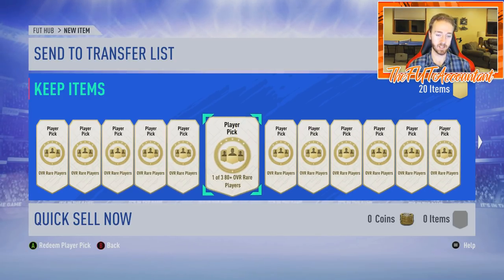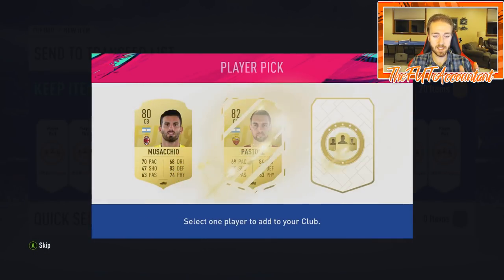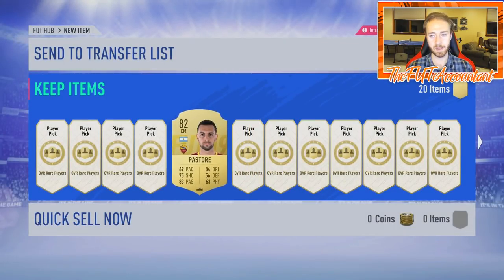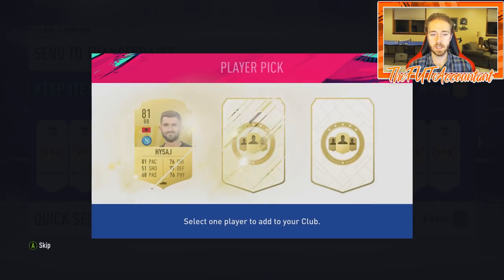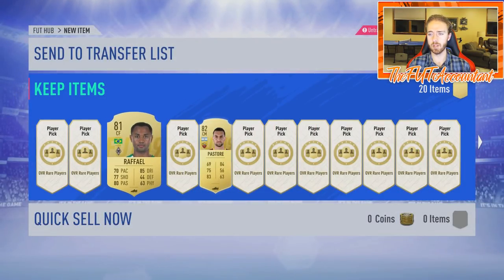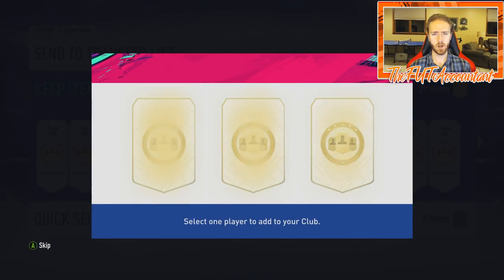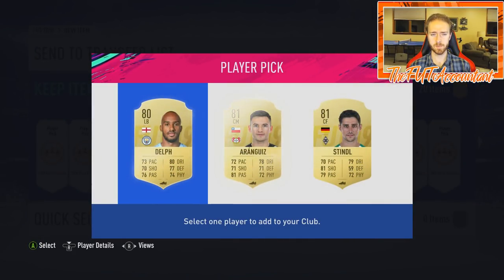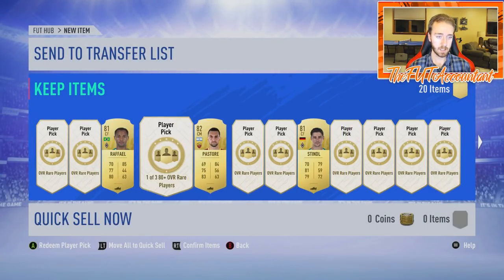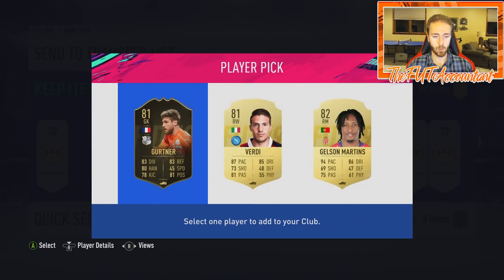We have 20 of these player picks to open today. I'll go through them randomly and the biggest thing I want is a Carniball player. I opened a lot of these player picks last time during what I think was the Headliner promo — I did a pack opening of like 20 to 30 of them and got De Bruijn as my best player, which was a nice pull. There's an inform — we're going to take the inform.